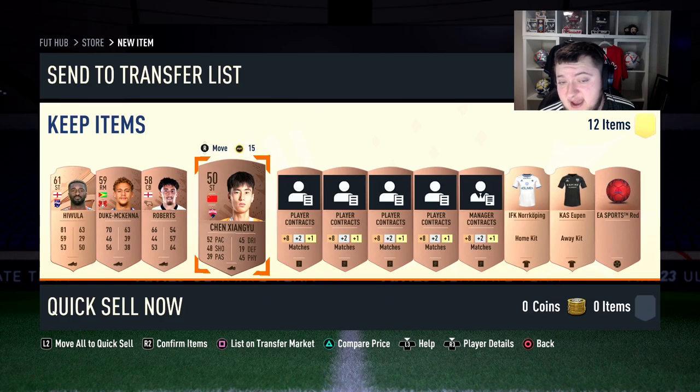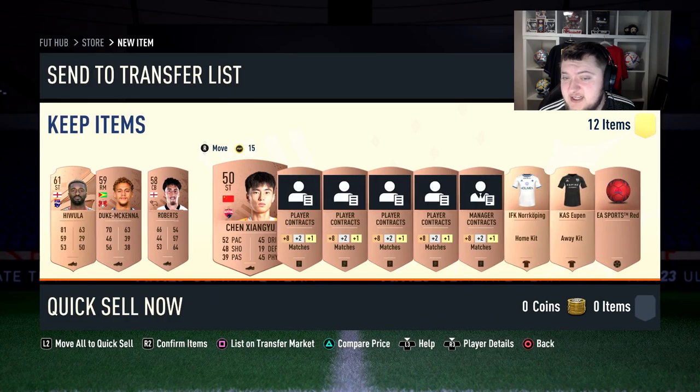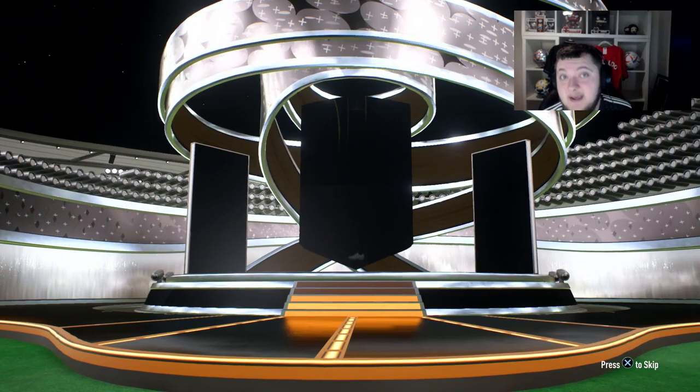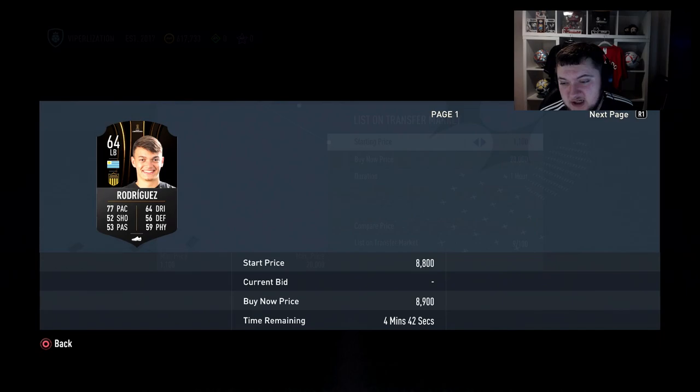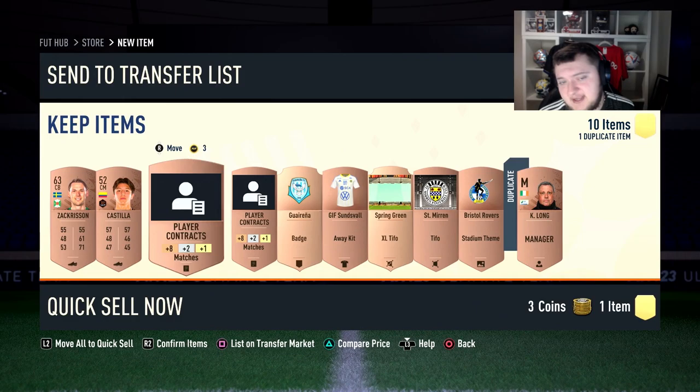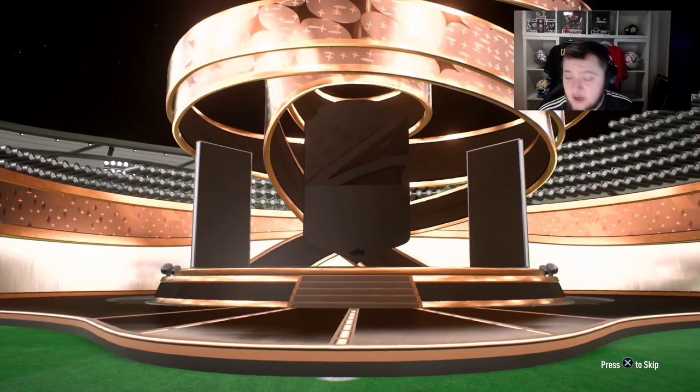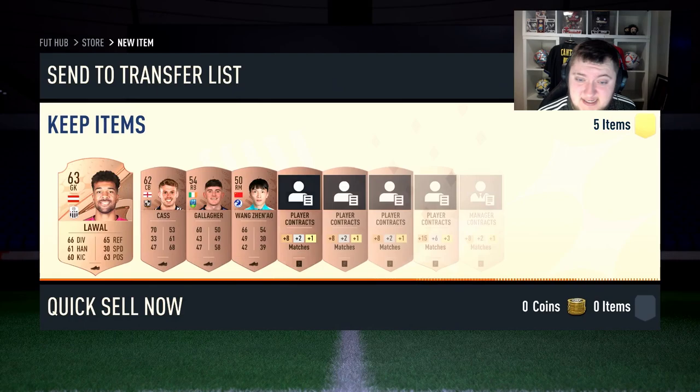If you get a pack that looks dead and none of the content will sell, just throw it all into the club - it'll be used in a later segment. Here's our first Libertadores card, Aguion Rodriguez, a left back - looks to be worth about 1,500 coins which is quite nice. You get these packs, sell the valuable ones, store the rest into the club, get the 200 coin discard on the rest, and you're banking coins whilst also stockpiling bronzes.